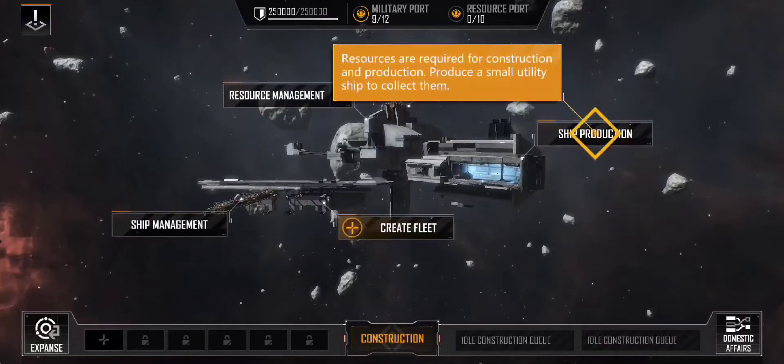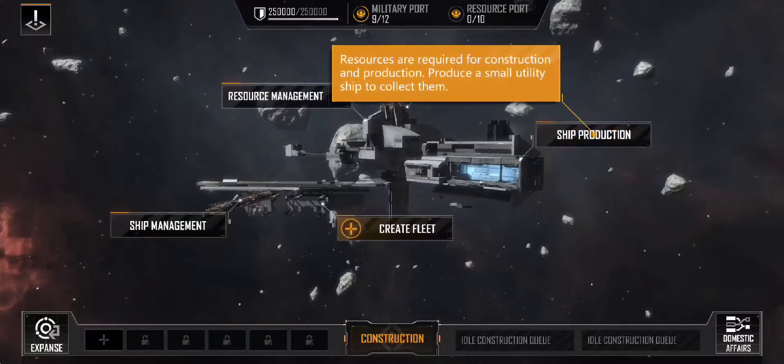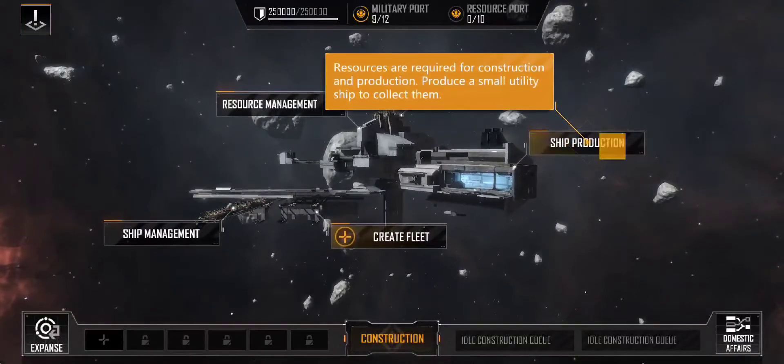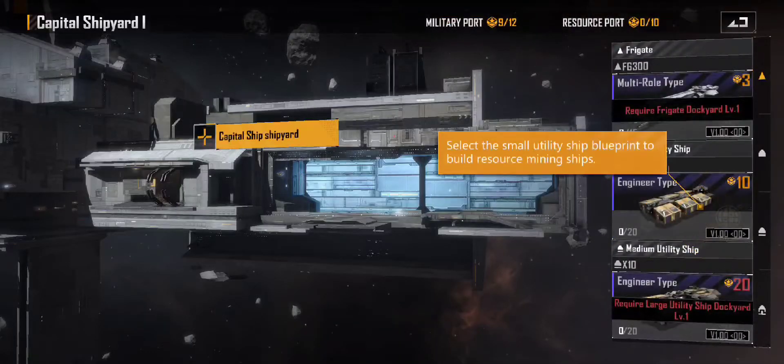Resources are required for construction and production. Produce a small utility ship to collect them. Select the blueprint of small utility ship to build resource mining ships.